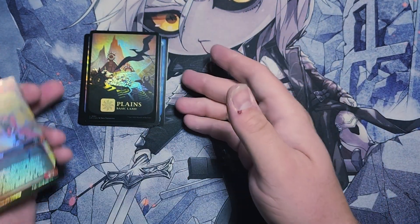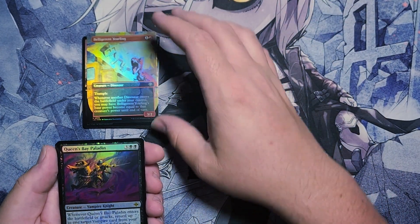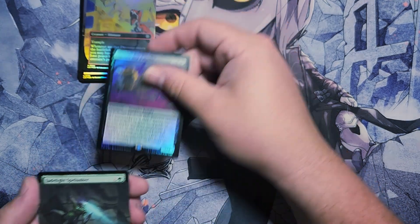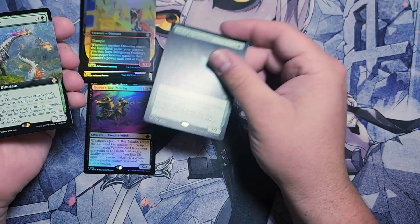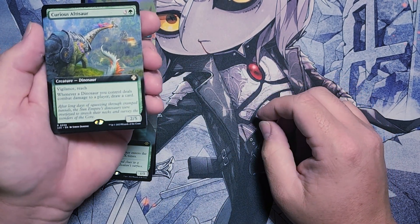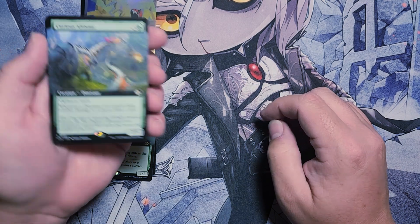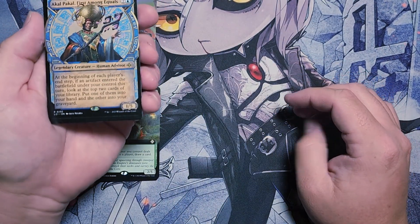Kind of try and shift these where they don't have quite as much of a glare. All right — Queen's Bay Paladin. Jade Light Speed of Lunker. Curious Altasaur. Ooh — draws cards when dinosaurs deal combat damage. Yes, please.